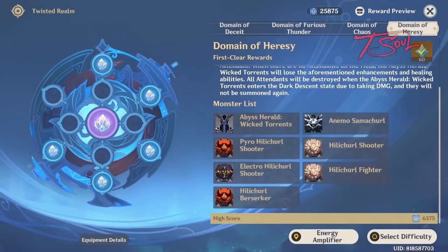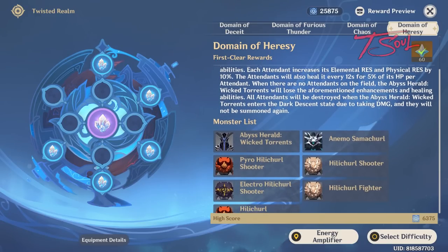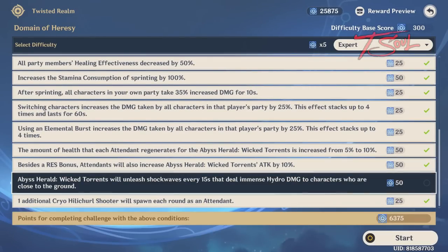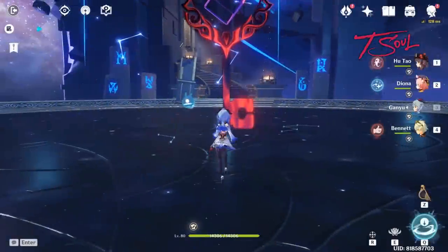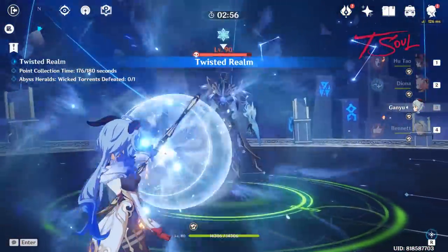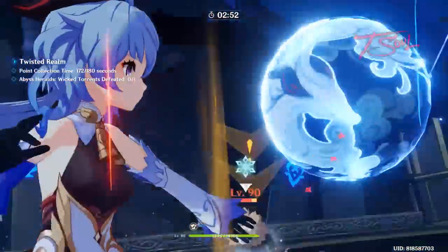For the last stage, you will be fighting a single Abyss Herald. The gimmick for this one is the other enemies that spawn. The Attendants will heal up the Abyss Herald, so you want to AoE them down as soon as possible. The only modifier I don't like is the Hydro Shockwave that comes out every 15 seconds. You can also decrease the amount that the Attendants heal if you are having trouble damaging the Herald. The first wave of Attendants will spawn right behind them on the north side of the arena, so I slowly head towards there to get my AoEs ready.